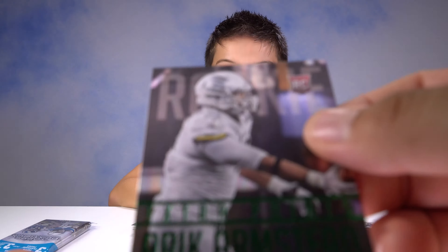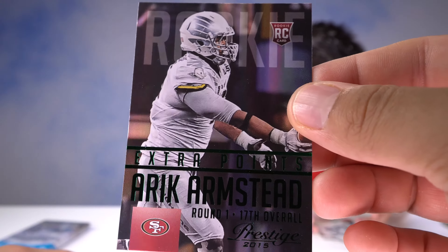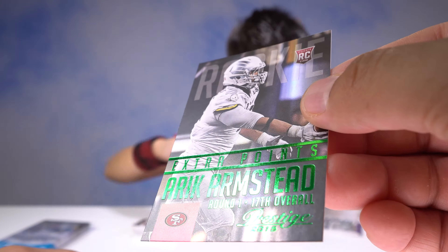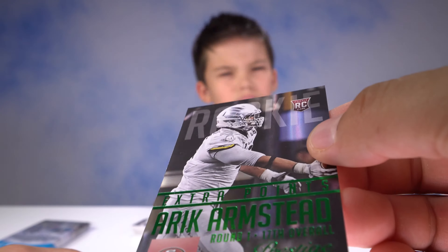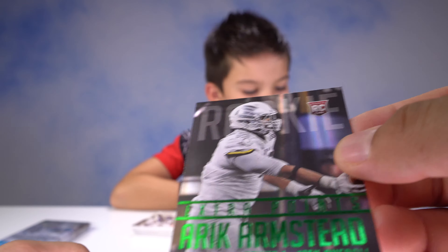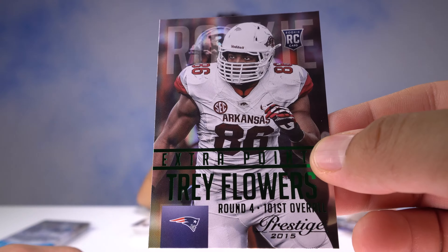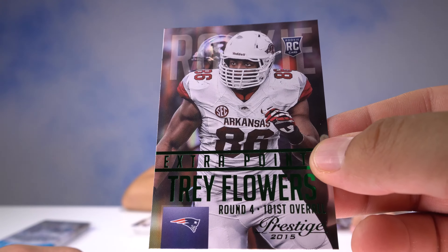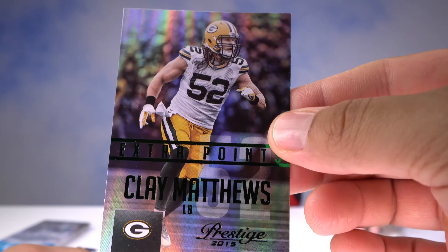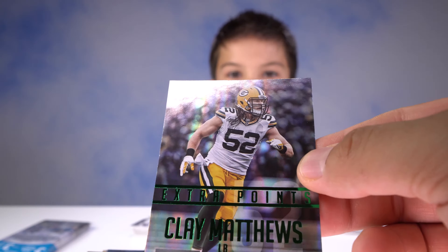We got a rookie here — Eric Armstead, round one, 17th overall. Pretty sweet, got the green shiny foil print, it's got a slight very mild halo effect. Another rookie — Trey Flowers of the Patriots, round four, 101st overall. What would we do if we ever got Malcolm Mitchell in a card? We got Clay Matthews, Green Bay — check out that reflection, the extra points card, very nice.